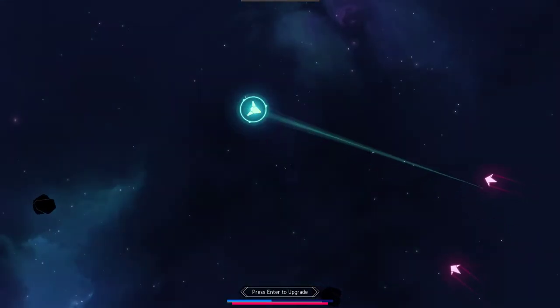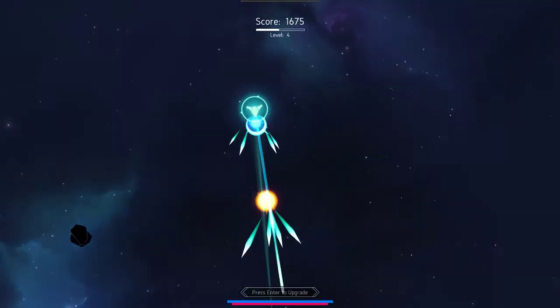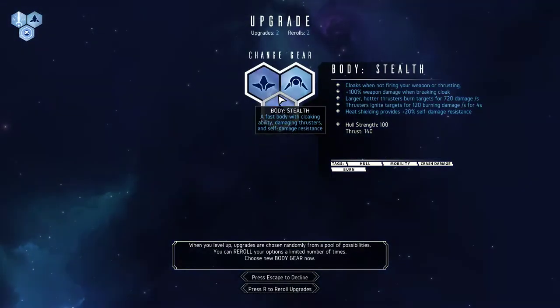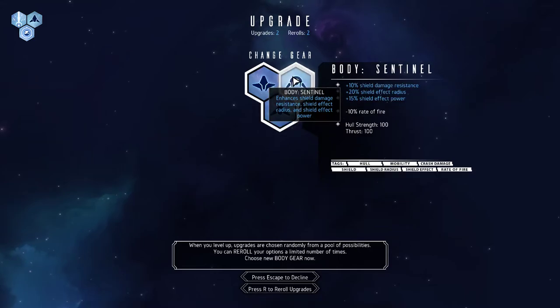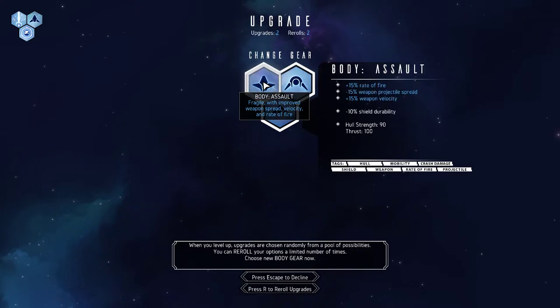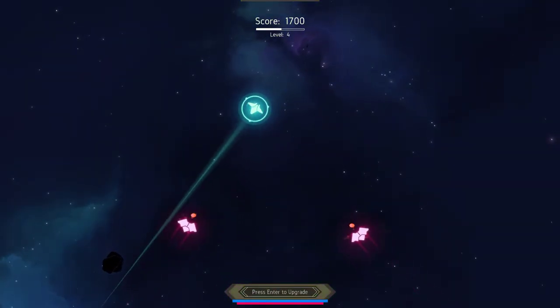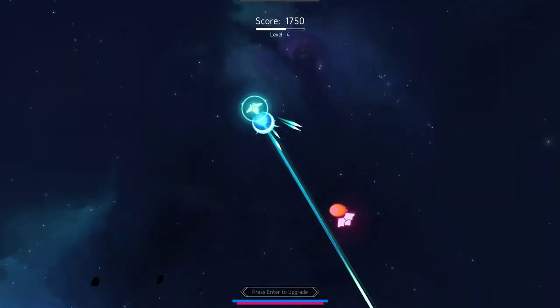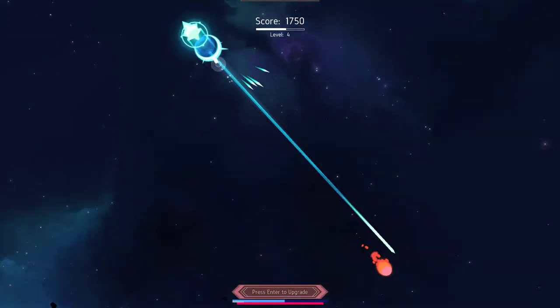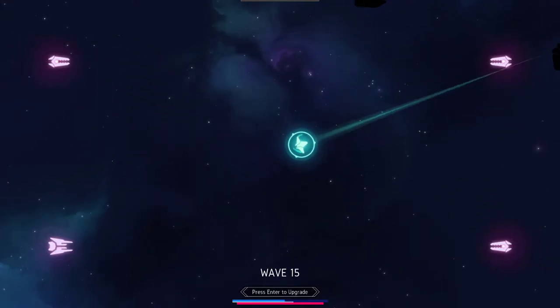Let's clear a few more ships and then we'll go play with upgrades again. What do we got this time — change gear, body stealth, sentinel plus 10% shield resistance? I think we're gonna go with the rate of fire. Oh, that was quick.